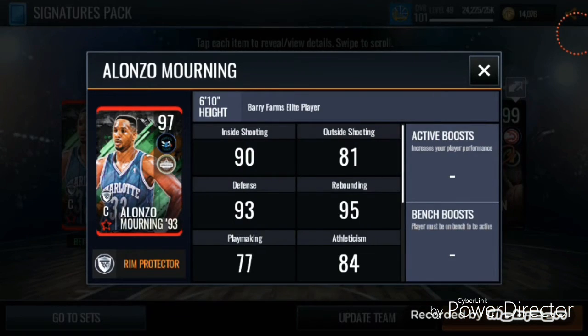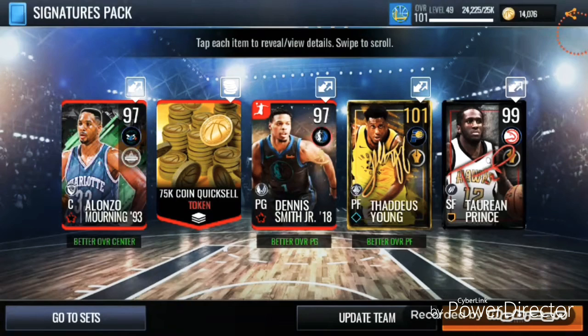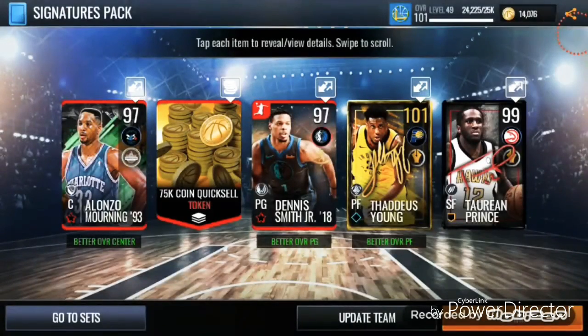Let's check out Alonzo Mourning — I've never seen this card before. He's got a 99 post shot, 98 offensive rebound, 98 defensive rebound, so you really can't go wrong with that card. Dennis Smith Jr. — never had a high flyer card, but he does have a 100 overall dunking, so that's pretty lit.